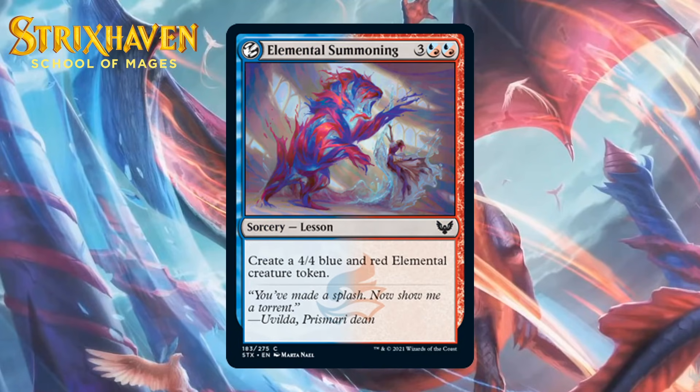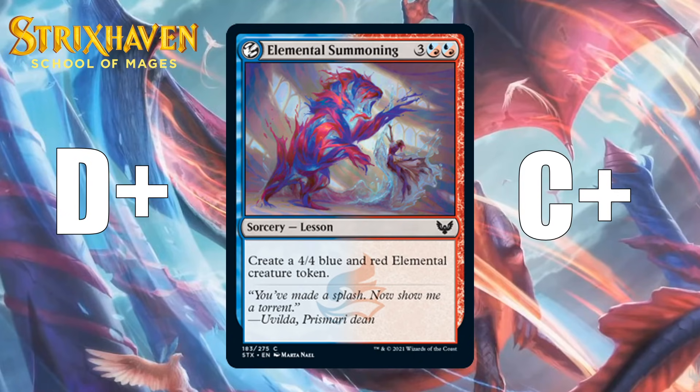Next up, it's Elemental Summoning, which for three generic and two blue-red hybrid mana is a common sorcery lesson that makes a 4-4 blue and red elemental creature token. Lessons are paired with cards that have learn — learn lets you look in your sideboard for a lesson and put it into your hand. As a 5-mana 4-4, you wouldn't really ever want to main deck this, but being able to draw it when you learn sounds pretty good. It's a D-plus in your main deck and a C-plus if you wish for it.